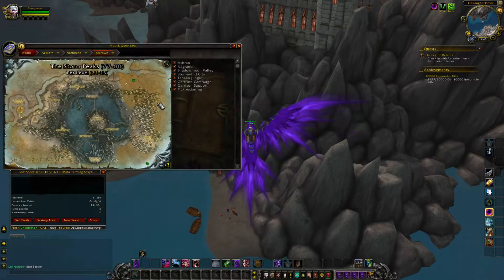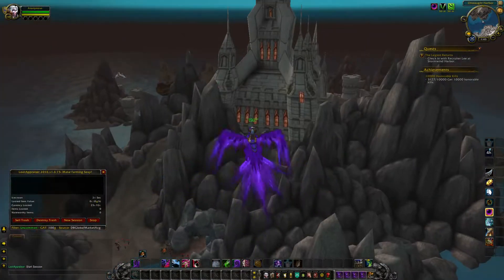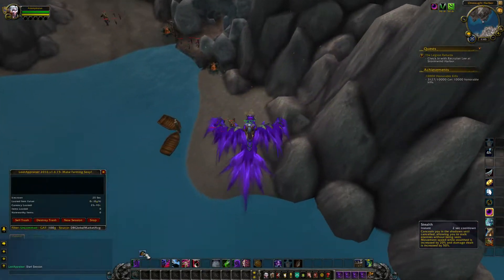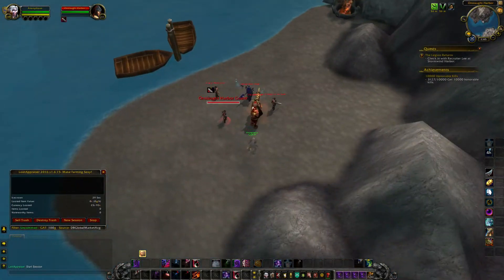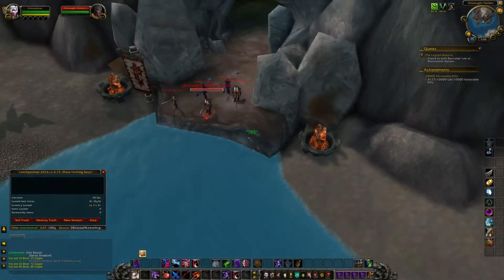Welcome to another gold farming video. Today we'll be looking at dice farming located in the western part of Icecrown called Onslaught Harbour. The route shown is the one I use to farm. I start behind the cathedral on the beach while I pickpocket all the mobs I run into.